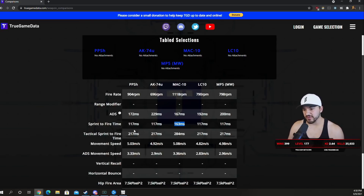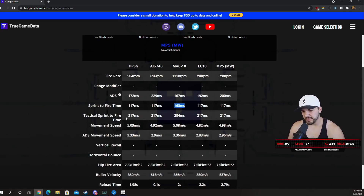If you include sprint-to-fire time and open bolt delay on TTK charts it's going to double that number, so I need to remove it from the sprint-to-fire time. Movement speeds: the MAC-10 is the fastest in the game at 5.08 meters per second and 3.36 ADS movement. The PPSH at 5.03 and 3.33 is basically the same as the MAC-10, which is crazy. You can get ridiculously fast movement speeds on the PPSH just like you can with the MAC-10 and the Milano.